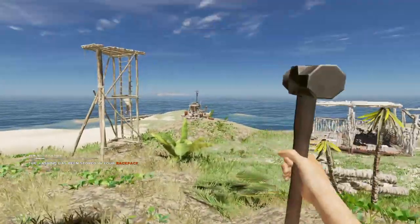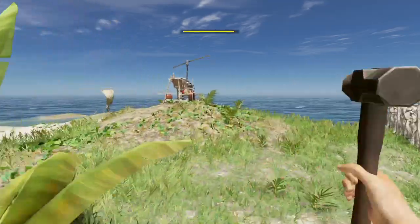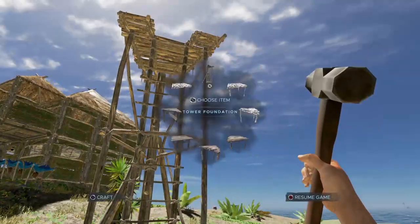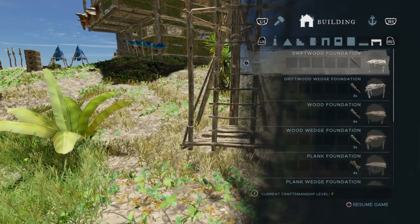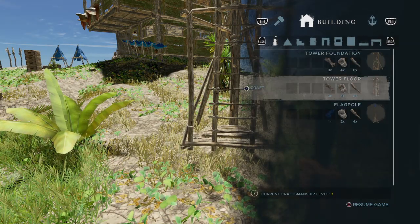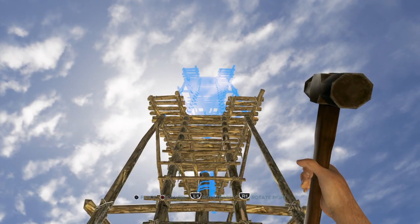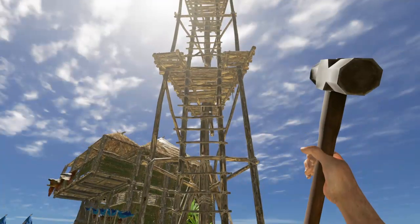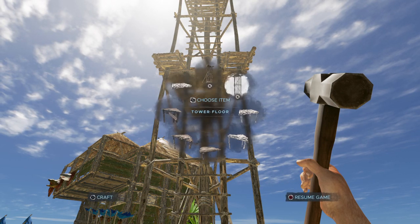The tower foundation is now in the quick craft menu, but I won't be able to use that now — if I take that out I can't place the foundation on top of this, I need the floors. So I'm going to go to the tower section, get a floor, and it should just snap on there. As you can see it just snaps straight on. Now let's see if I can build another one on top.